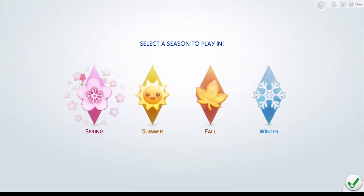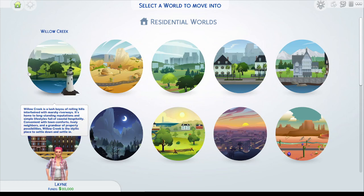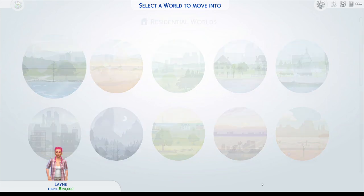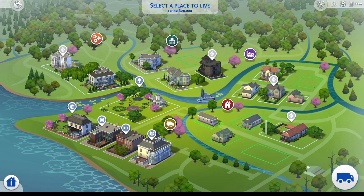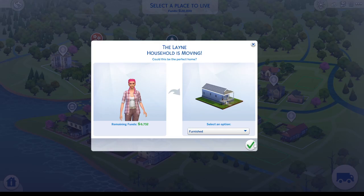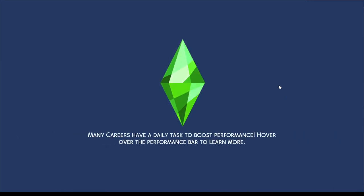I'm gonna start in spring because I always do, and we're going to pick Willow Creek. I'm just gonna go with one of these little houses - wait, that's a two bedroom. Let's go with that one, why not.